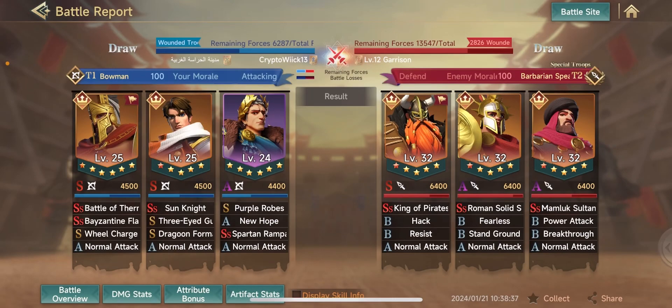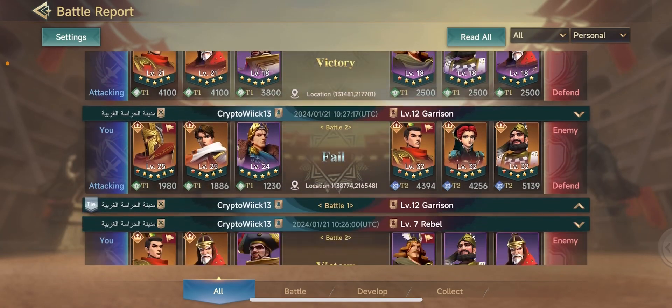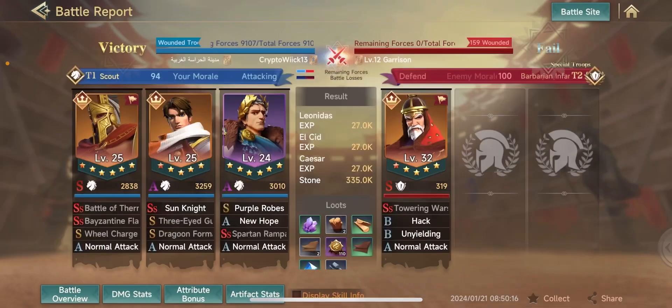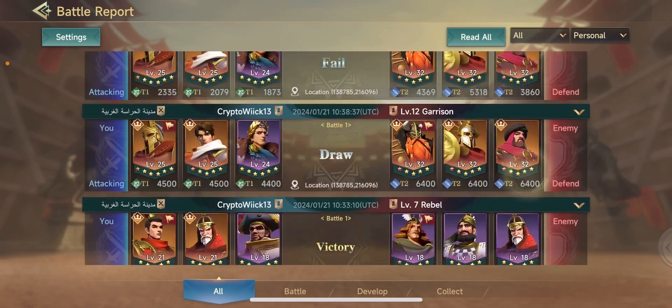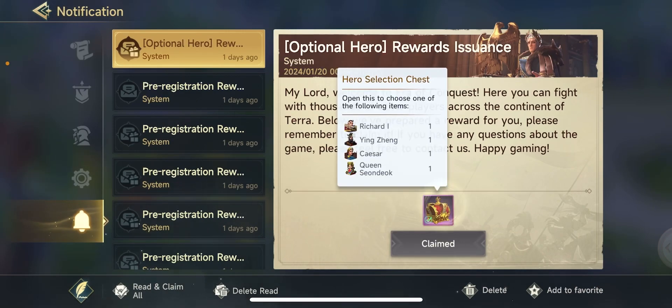Let me show you guys real quick how my team looks when I did beat the level 12, just to give you an idea of what to aim for. These skills are definitely needed — either these skills or a variation of them, especially on Caesar. Caesar is probably one of the most important ones for this early on level 12 resource node hitting. Definitely choose him from the free hero box that you get at the very beginning.